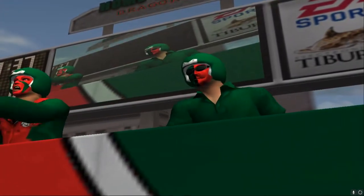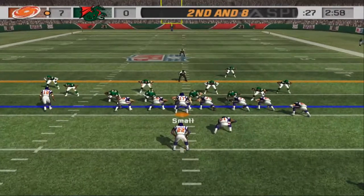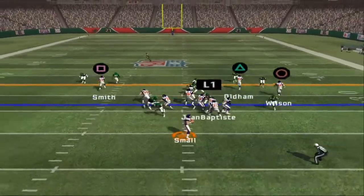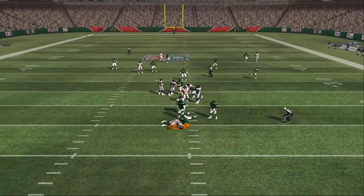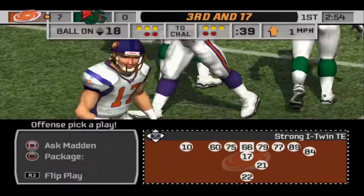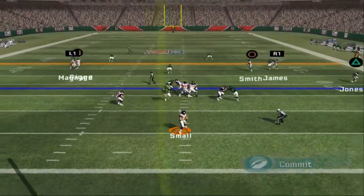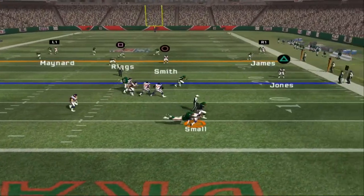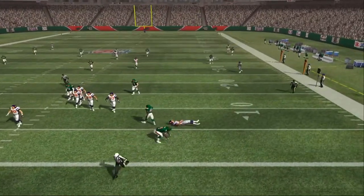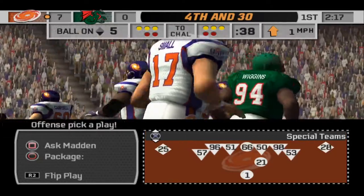The home team comes out in the 4-3. Drops back — close again, down he goes. Great effort that time, John. He's clearly one of the best in the league. Under pressure, he just kept dropping back and dropping back — not sure what he was thinking on that one.